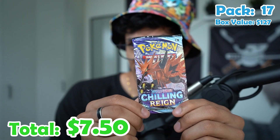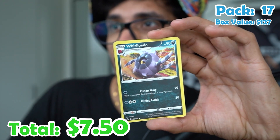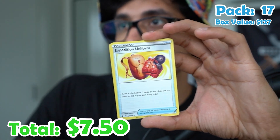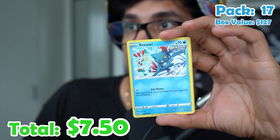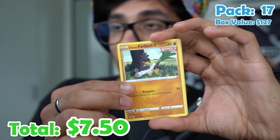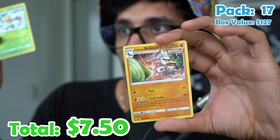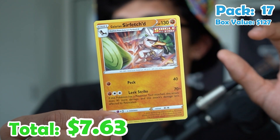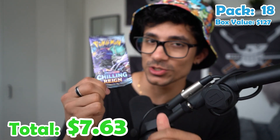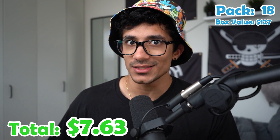Pack seventeen. Hopefully we can get another Blaziken. Psychic energy, Whirlipede, a Uniform, Scorbunny, a Golett, Deerling, Sneasle, Farfetch'd, Thwackey, and a Sirfetch'd — non-holo. Pack eighteen — we're halfway done and we've only gotten three hits. My odds aren't looking too good right now.